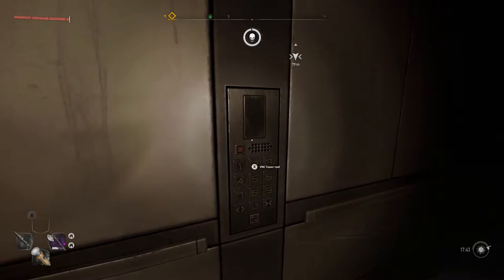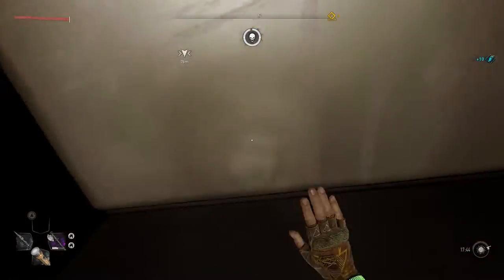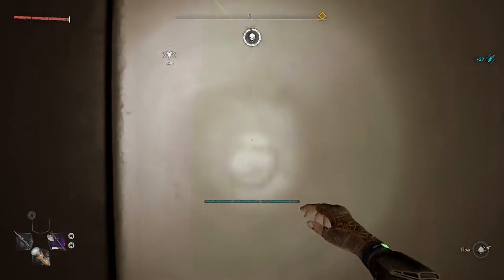Once you call the roof, go to any corner of the elevator and start mantling the wall. As you can see at the top right, you're going to start to notice your parkour XP going up.